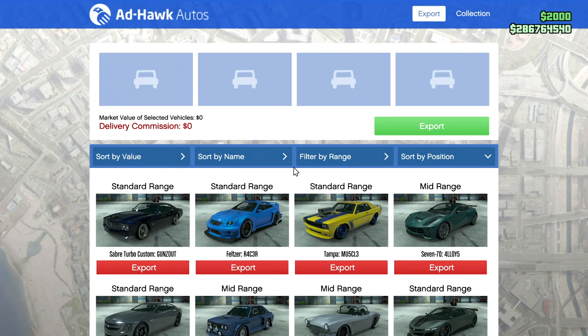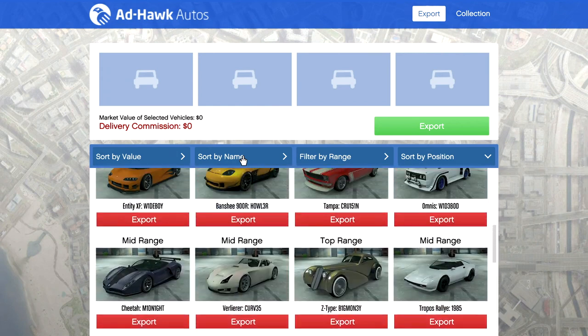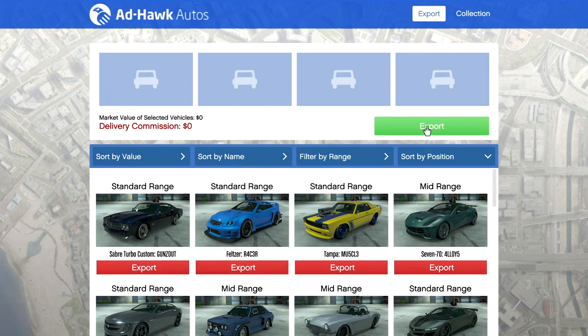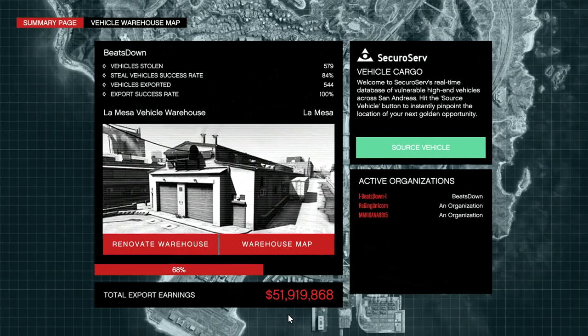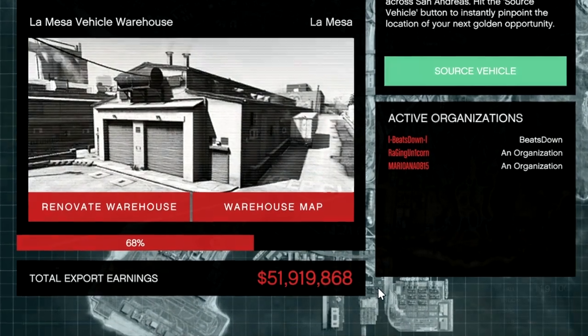Then came the vehicle warehouses. Once you worked out the system and how to play it, it became very profitable. The trick was to get up to 60% of your cars, sell all of your top-end cars, and then from then on you would only receive top-end cars. This way you'd be selling them each for $80,000.